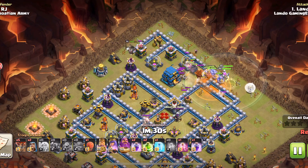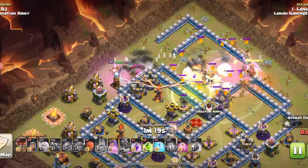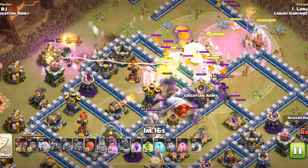Now we're pushing into the town hall. We pulled the CC, so I poisoned that and the king. Raged him up, found the tornado, dropped the jump. Going to warden here — the king managed to cut that funnel on the outside just in time to push all my troops into the core.